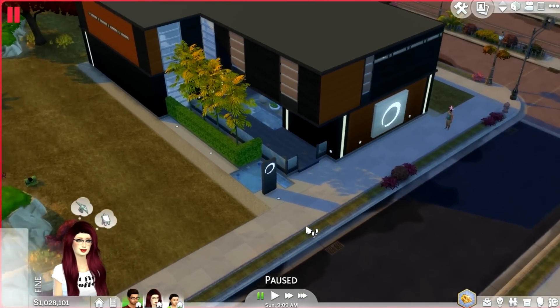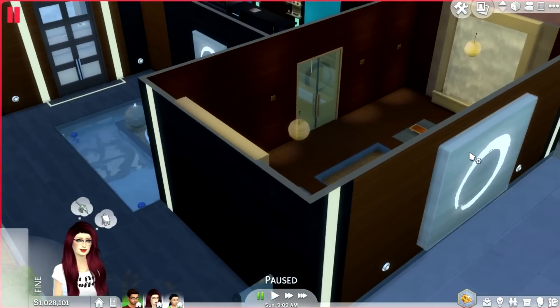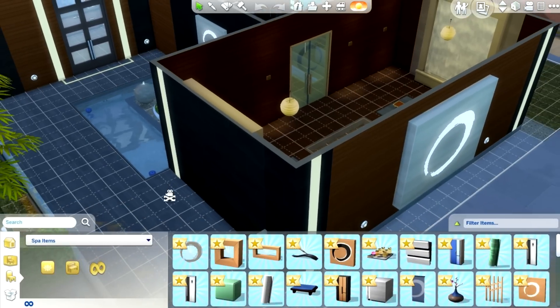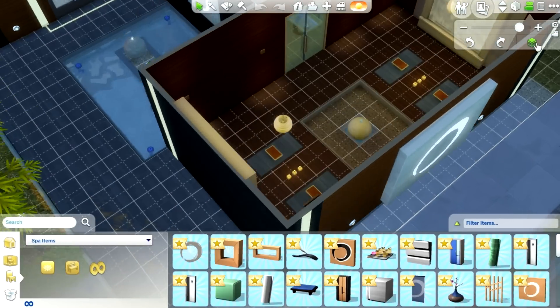Let's go ahead and take a peek inside, starting with the bottom floor. I kind of want to go into build mode and do like a top down view. That's not how we do that. Let's do a top down view.